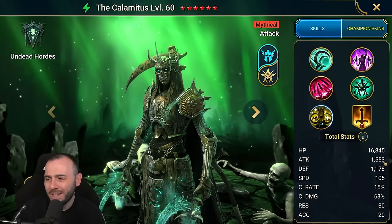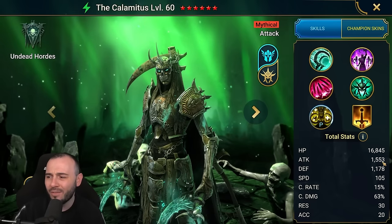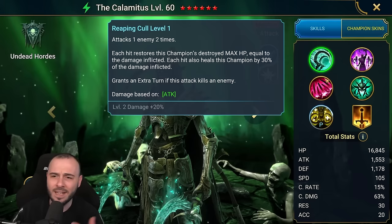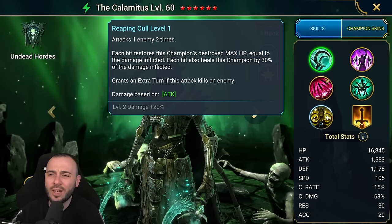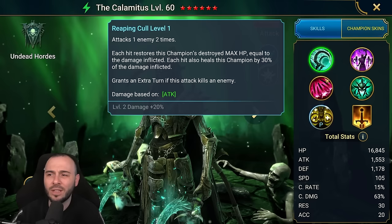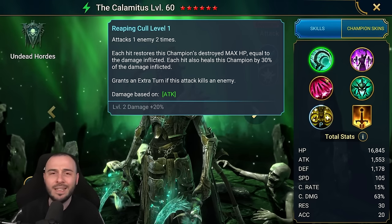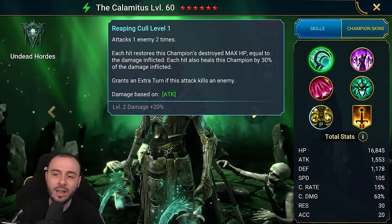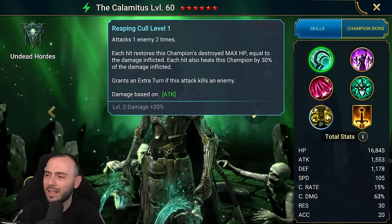In terms of stats, his base stats are not too bad. I wish he would have probably around 150 more attack, but with the A1 he has a double hitter, has a chance to restore some of the destroyed max HP or get some healing. This has a 2.1 multiplier, which is not bad for an A1. Grants an extra turn if the attack kills an enemy.